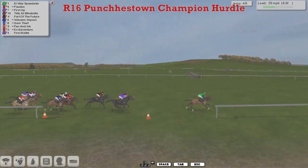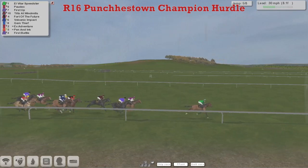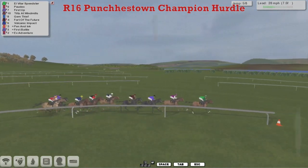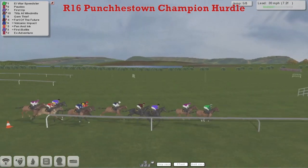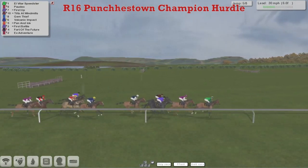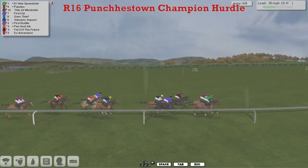Pen and Ink puts himself into that tail-Charlie position but he's got the room and he's moved back up, demoting X Adventure and First Battle. L. Villar Speedster trying to make every post a winning one, leads by a couple, but being closed down all the time by Pordeaux. L. Villar Speedster just a length advantage from Pordeaux, then First Up, Tilts at Windmills, and Gem Thief — these five are in a line as they go over the fifth. Slow jump at the rear by Fort of the Future; Jim Murray's National Hunt horse having to be ridden along a little bit at the back to keep with the pack.